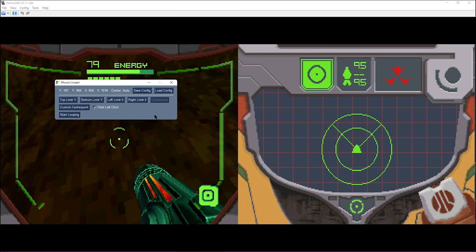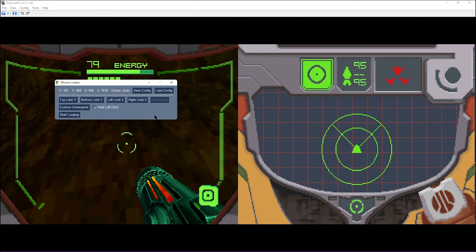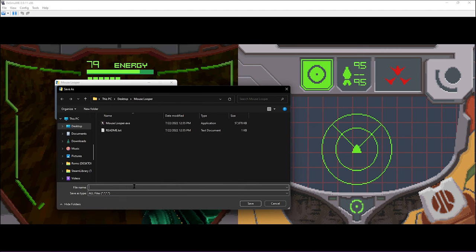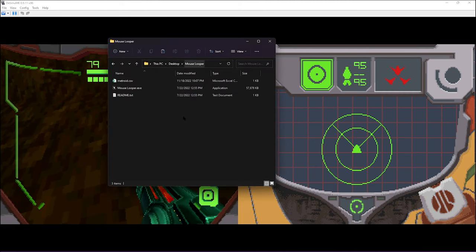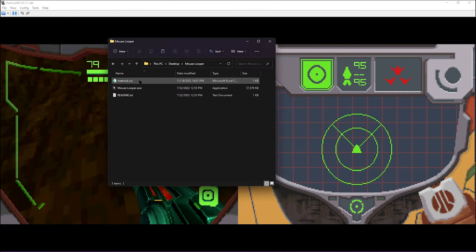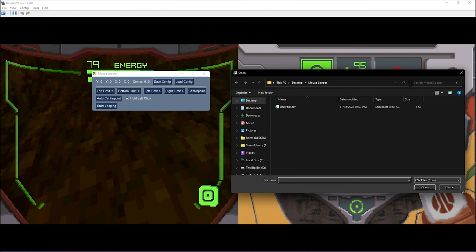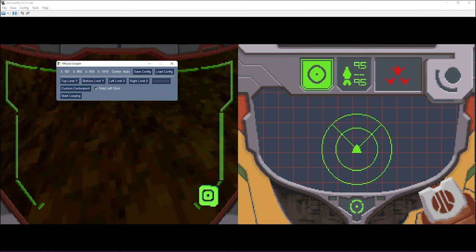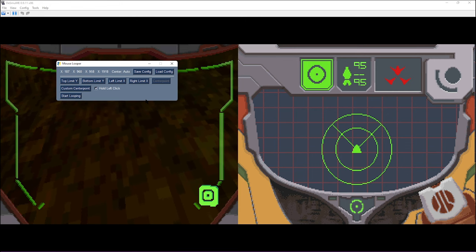Another cool function I've added is being able to save and load configurations, depending on whether you have multiple games or multiple use cases. Instead of configuring it every time you reboot the program, you can simply save the configuration. Let's save this one as Metroid and hit save. If I close and reopen the program, we can see it creates a metroid.csv file. We can hit load config and all the values come back. You can have practically infinite configurations for different tasks you want this program to be used for.